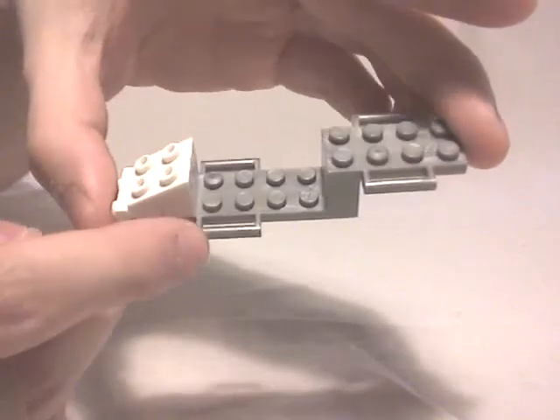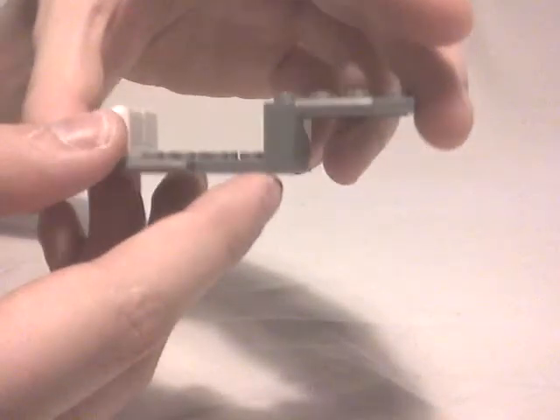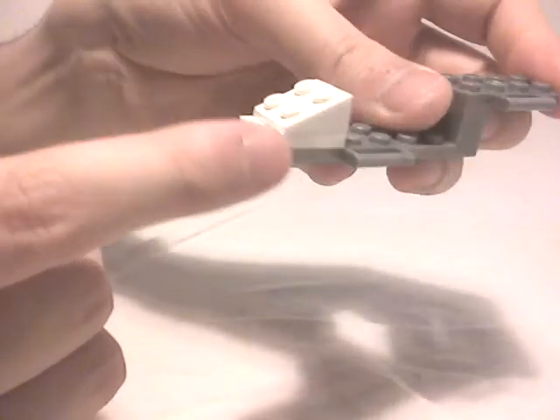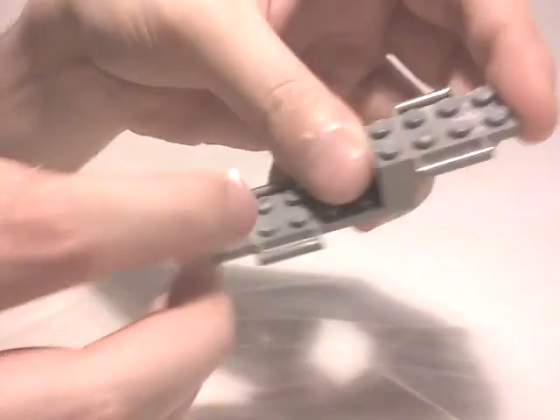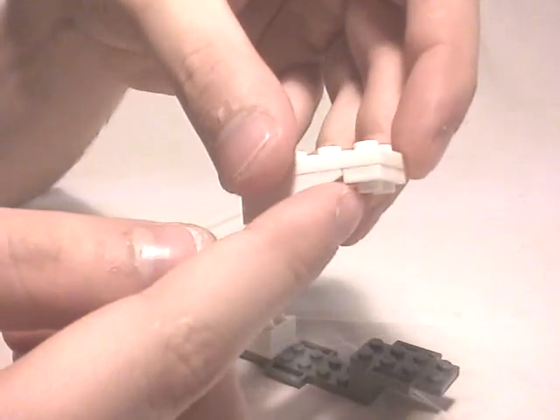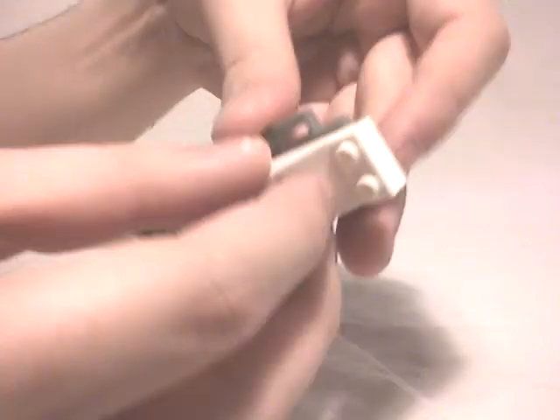Now let's move on to the Azure Striker itself. Unlike the old speeders which had a pre-built frame with power cores, handles, and studs, this one uses a simpler base part. It features eight studs on one side, twelve studs on another, and two clips on the sides. We'll be linking parts to the rear section — simple plates, L-shaped parts with studs, slope bricks, and an inverted slope part.